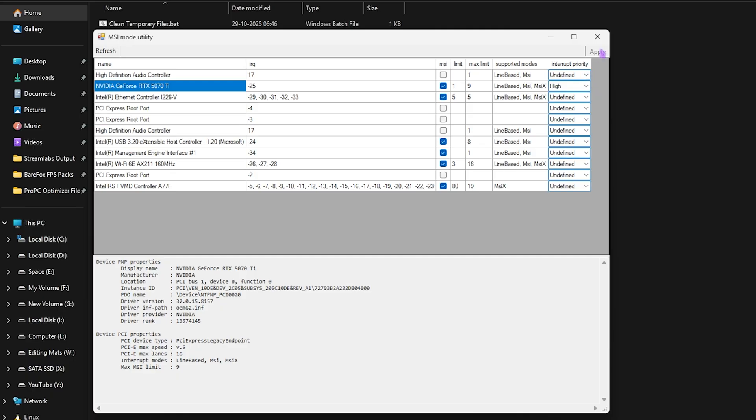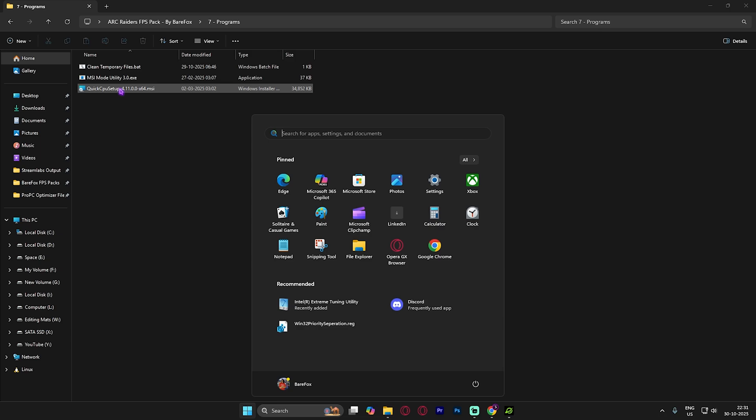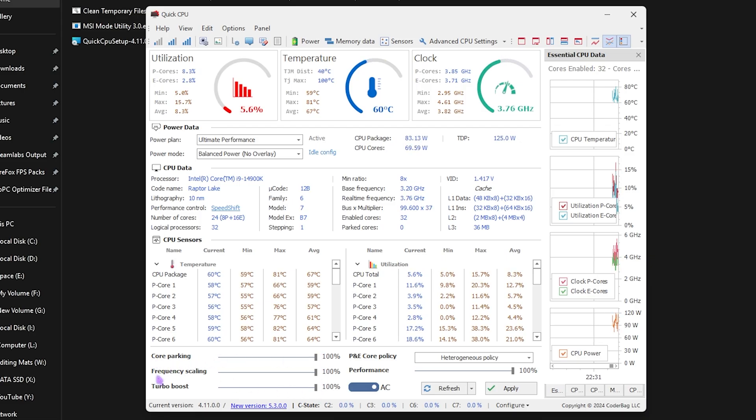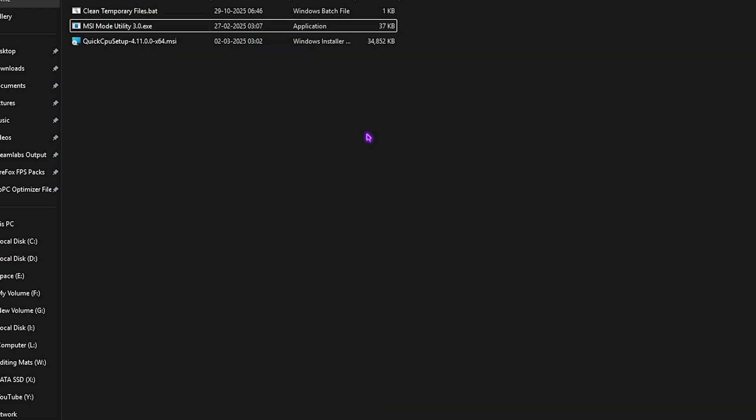Next is QuickCPU — install and open it. Slide all settings (core parking, frequency scaling, turbo boost, and performance indexes) up to 100, turn on the AC button, and for Power Mode select Max Performance. Click Apply and it will run your CPU at maximum throttle, disabling power saving to optimize CPU performance.